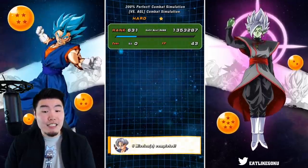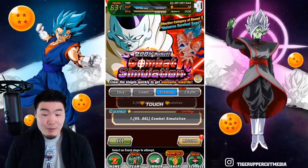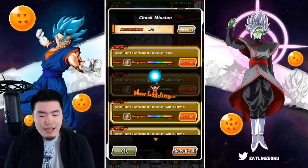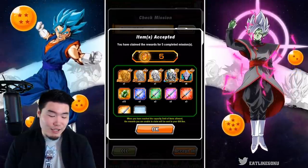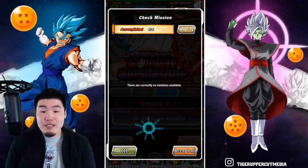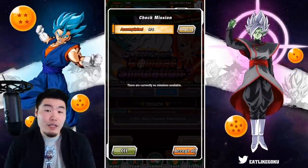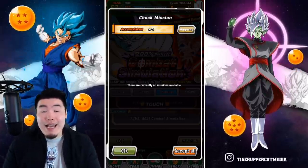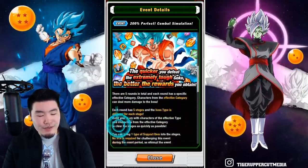Stage cleared! Like I said, you get no stones for clearing the stage itself, but you do get to complete all the missions. It's a grand total of five stones, a couple of Hercule statues, a couple of Incredible Gems, training items, and a training location. Round two will be coming in about four days, then round three four days after that, round four, and then round five at the end.